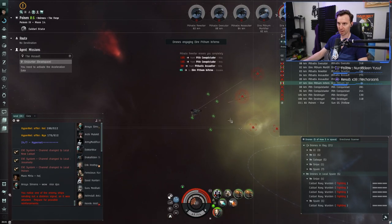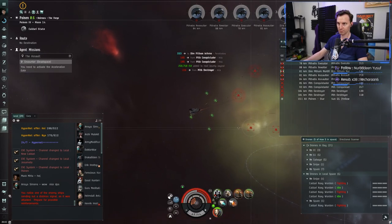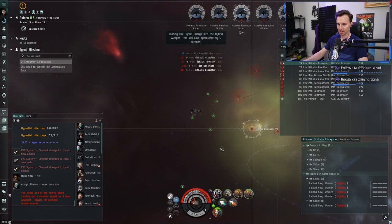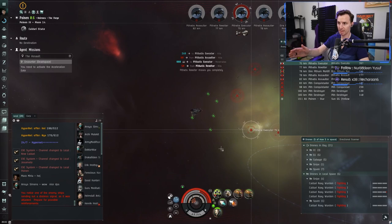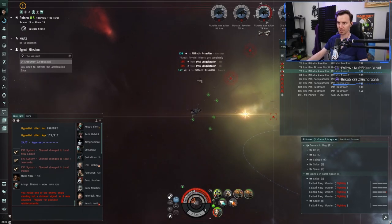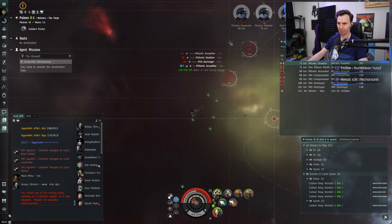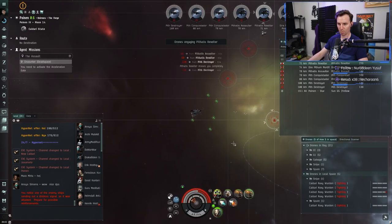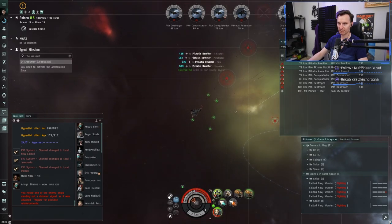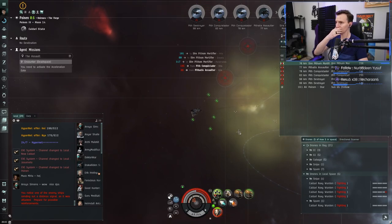Cap is holding okay for now but the bulk of incoming damage is from the battleships. I'm going to turn off one of the reps to save a little cap, switch to uranium, and consider aligning out to regenerate cap and come back — there's no shame in that. This is a hard mission. Once the sniper drones are on target with uranium and some of the cruisers start popping, things start dropping fast. We might be able to stabilize.